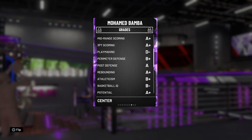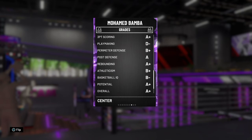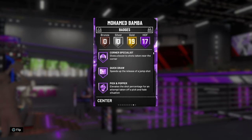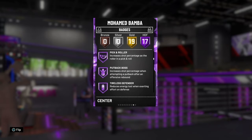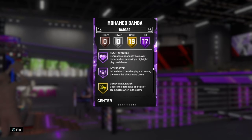His grading: A-plus inside scorer, A-plus mid-range, A-plus three-point, which is actually quite good for a center. D-minus playmaking, perimeter defense is a B-plus, post defense is an A, rebounding is an A-plus, athleticism is a B-plus, basketball IQ is a B-minus, potential A. His badges — he has 17 Hall of Fames: catch and shoot, corner specialist, quick draw, pick and popper, green machine, flexible release, pick and roll, put back boss, tireless defender, lob city finisher, rim protector, chase down artist, post-move lockdown, pogo stick, rebounding chaser, heart crusher, intimidator.